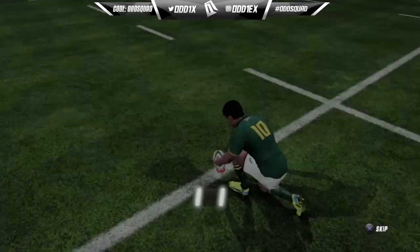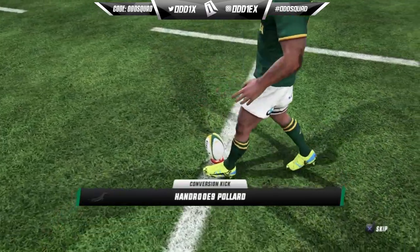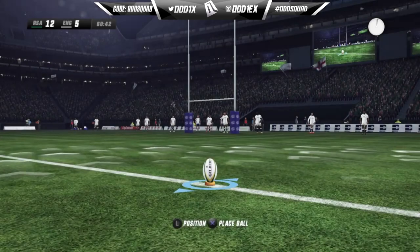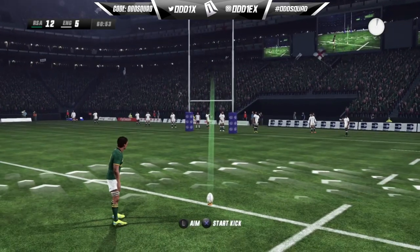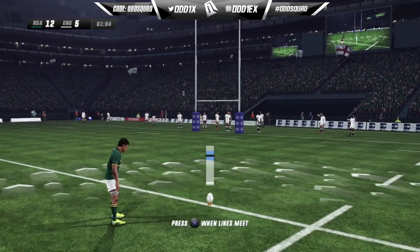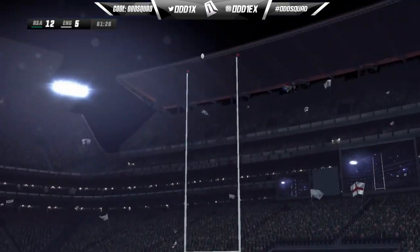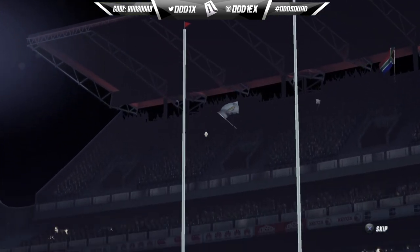There was no risk to performing that move. The way people cheesed it was whenever they found space they'd just hold down the right stick and it would continuously dummy, and you couldn't get near the runner.